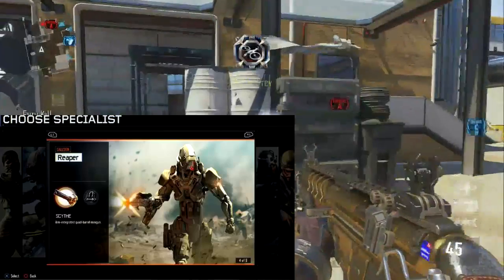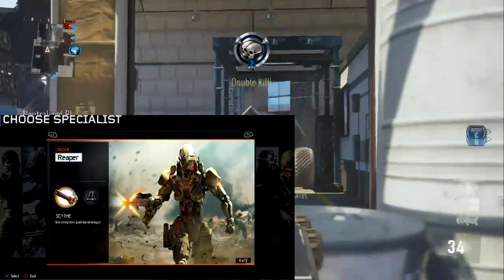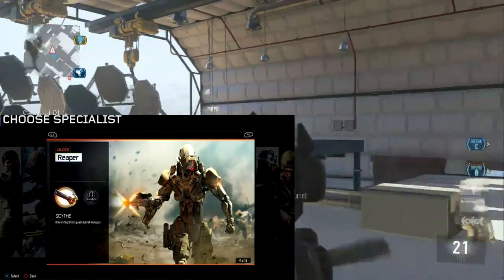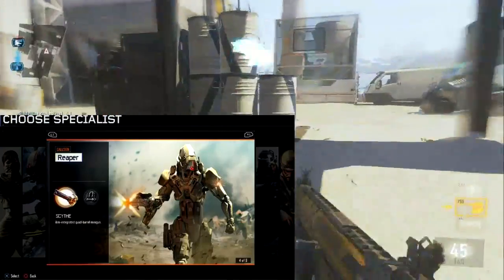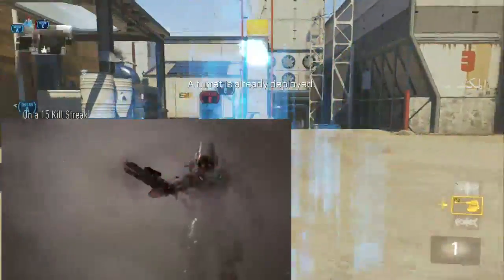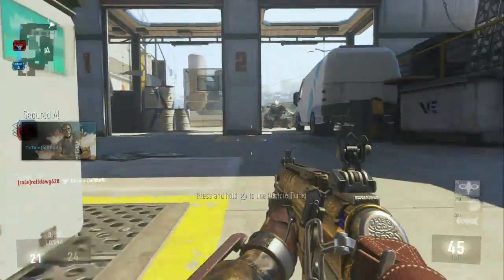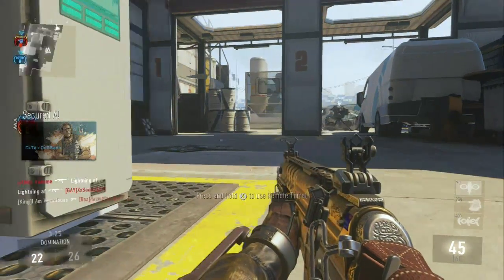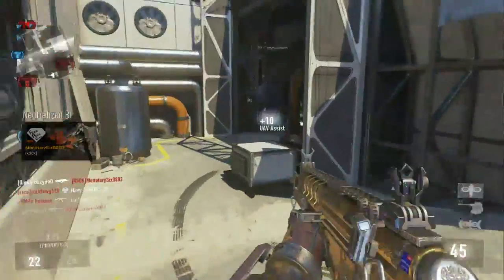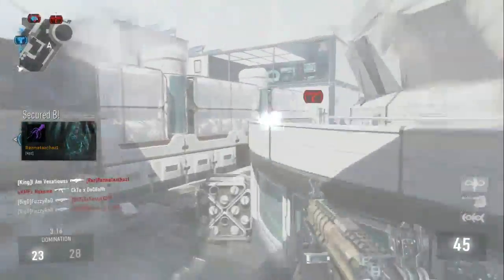We're going to start out with the Reaper, who is like a robot kind of thing with a mini-gun that you can use as the weapon. The way you unlock all the specialist things is kind of like Destiny, in that it goes over time - you don't actually have to do amazing, you kind of just have to play to unlock them, so you're going to get at least one or two a game. If you do better, you unlock it quicker. Some weapons have ammo so you can't just use them forever, and there's a cooldown.